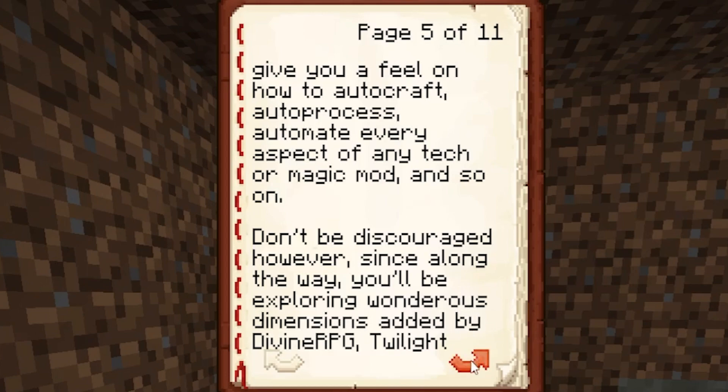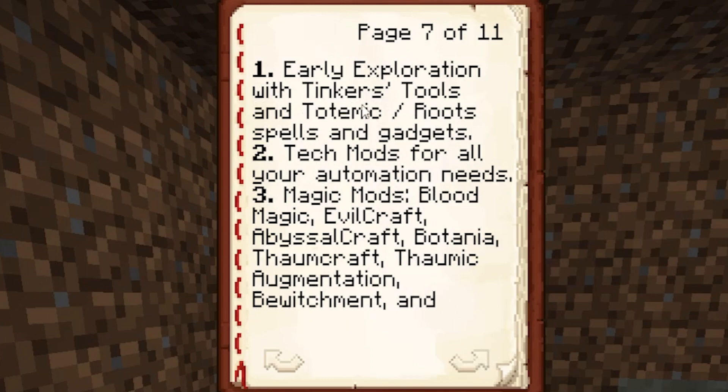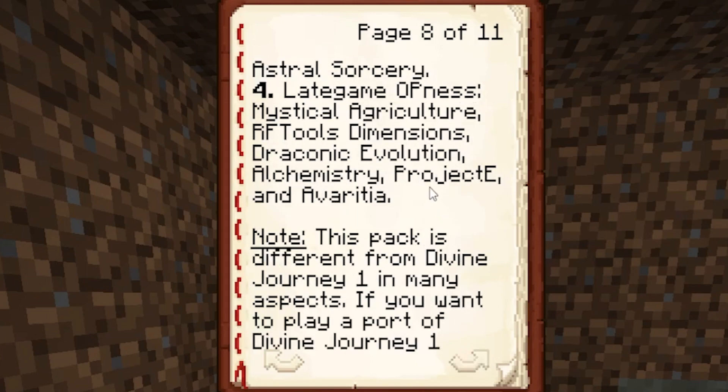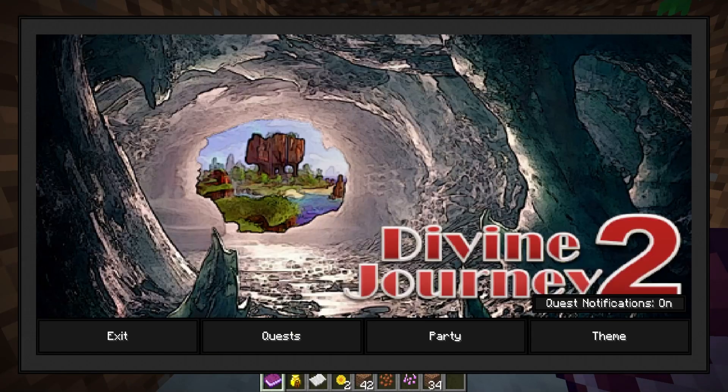Along the way you'll be exploring wondrous dimensions added by Divine RPG, Twilight, Aether, Atum 2, Abyssal Craft, the Air Abyss, Galactic Craft, and much more. There's plenty of fun to be had, especially since you'll have access to them quite early. The main progression consists of: early exploration, tech mods, magic mods, late game op-ness, and so on. Now we open our quest book by pressing K.